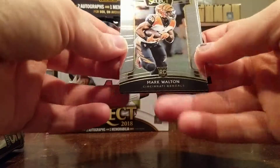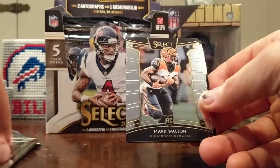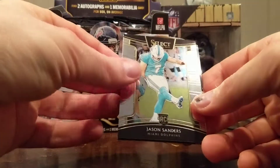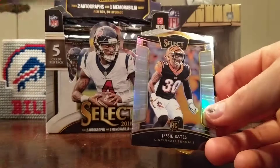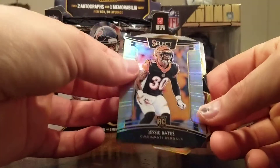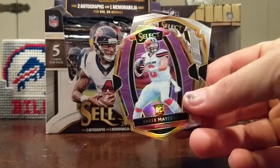Pack number one — got a die cut in here already. Got a Mark Walton rookie, Jason Sanders — give it up for the kicker rookie — and Jesse Bates Prism rookie. Oh man, are you kidding me?